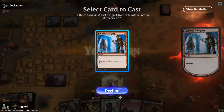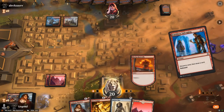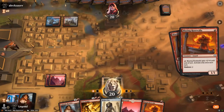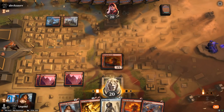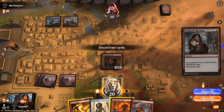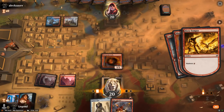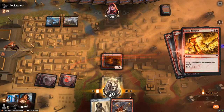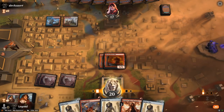Blazing Rootwalla could be our next discard — we can play that for free. Then Cathartic Reunion discarding Blazing Rootwalla and Fiery Temper — we can cast the Fiery Temper with Madness. That seems fine, and then I'll have a zero mana Hollow One coming up as well. Not a bad turn 3, although a sweeper could still be quite backbreaking.